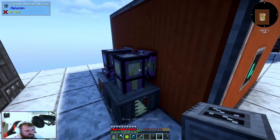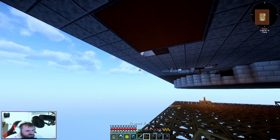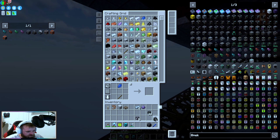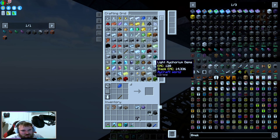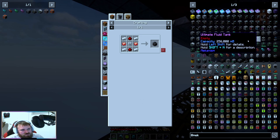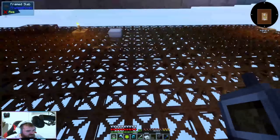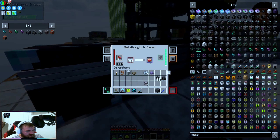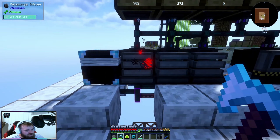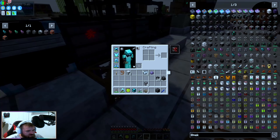Next we're going to need our chemical injection chamber and our chemical infuser. We actually need to create another one of these — it's the electrolytic separator, the one I could never pronounce. It looks like this. We need two of these, which means we need some more iron — upstairs in the fusion machine. That will get us a bunch of them. Why is it not putting on the bottom? It's extracting on the wrong channel — now it's extracting correctly.